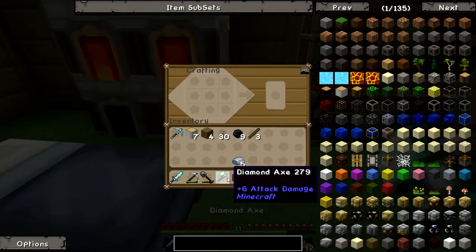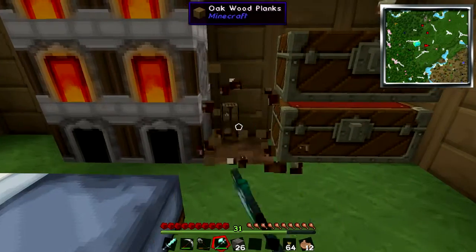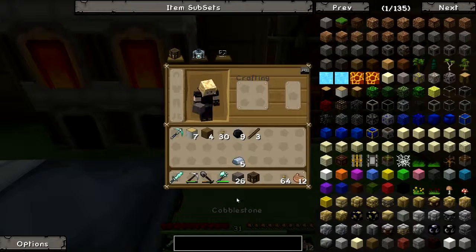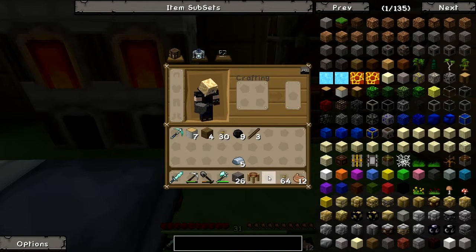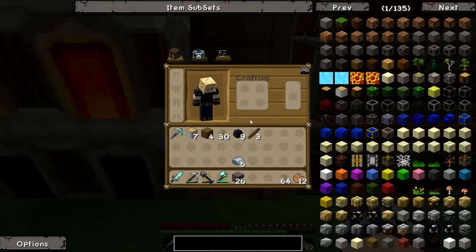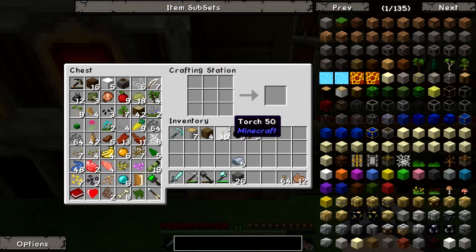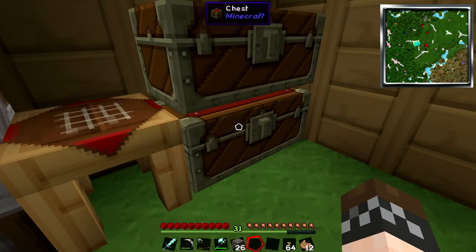Alright, so I got a diamond axe — I could have just punched it, I know, but I needed one. All you have to do is put it in the crafting and you get a crafting station from Tinker's Construct. Place it down and it's basically like a crafting bench. However, it uses all the stuff from the chest touching it.